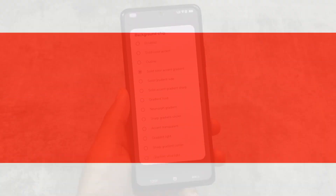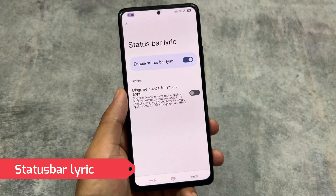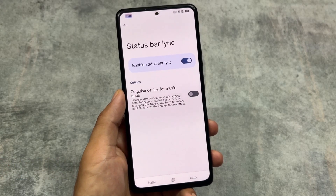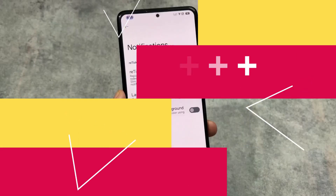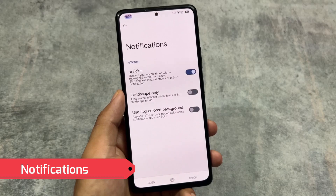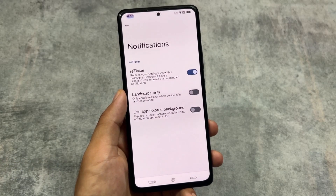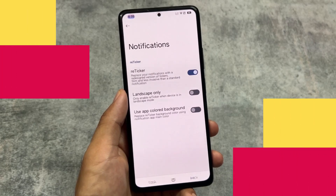DerpFest also supports the status bar lyrics option, which a lot of custom ROMs lack — for example, Evolution X removed this feature. We also have the option to enable reticker notifications, which replaces your standard notifications with a redesigned ticker version — slim, less invasive than a standard notification, and a great replacement for heads-up notifications.